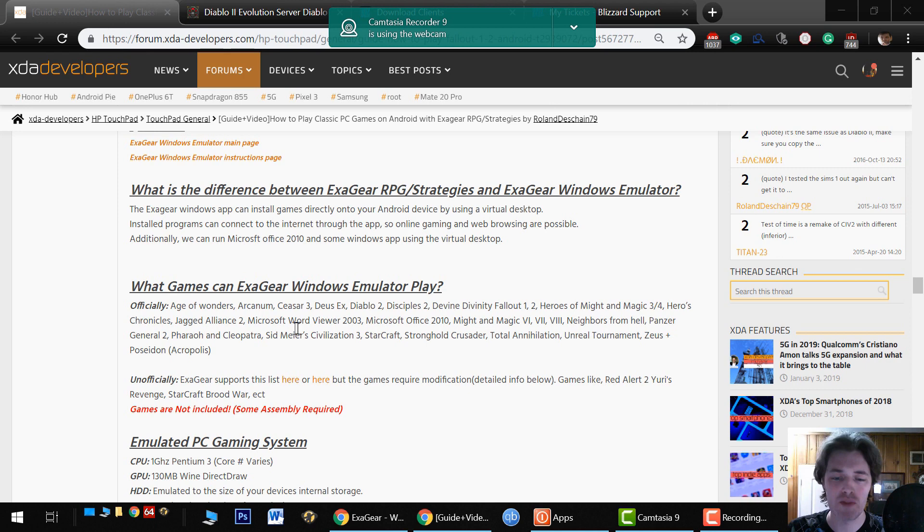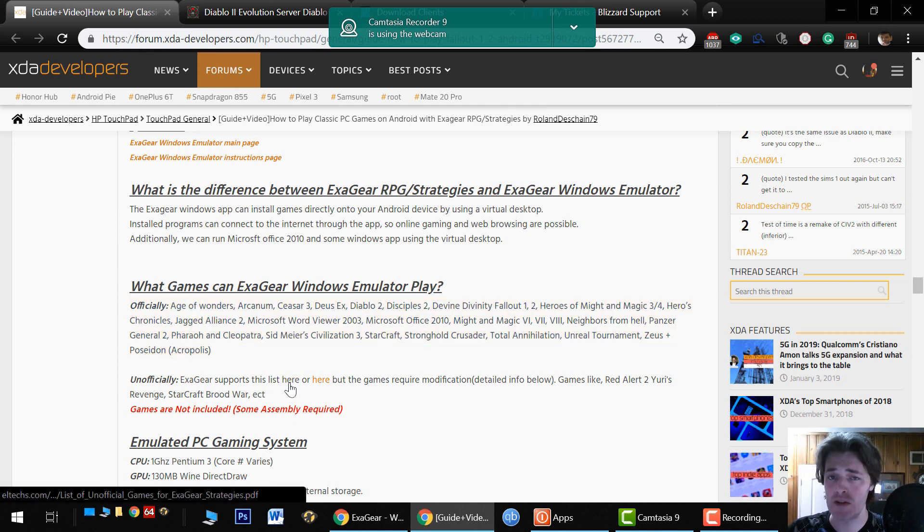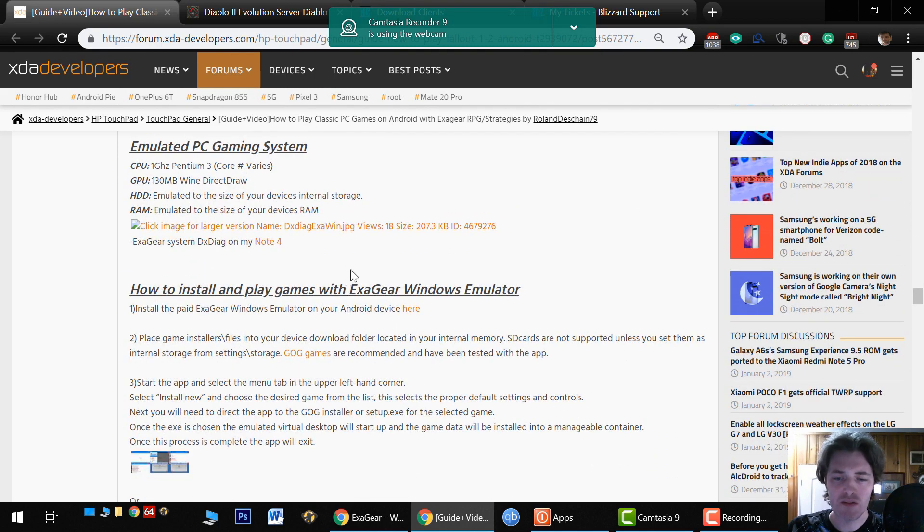In case you're wondering what it can play, it plays a lot of the classic kind of games like Fallout and Diablo. It doesn't have full 3D support. These officially supported games will run perfectly well on a decent device, and there's a whole bunch of unofficially supported games where functionality is not guaranteed and requires some modification. I make instructions for these kinds of things, so check back in my thread — look in the video's description for that.